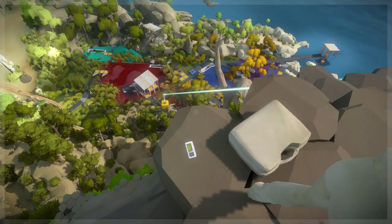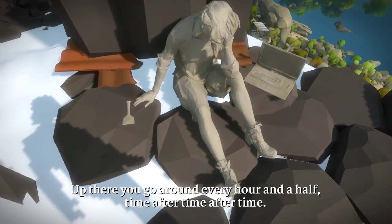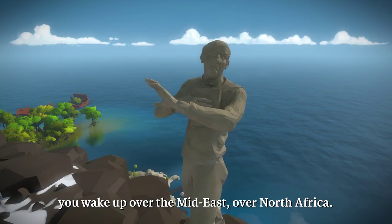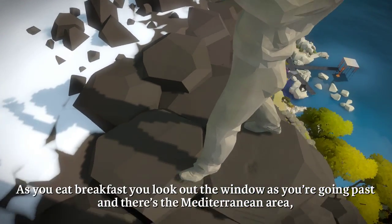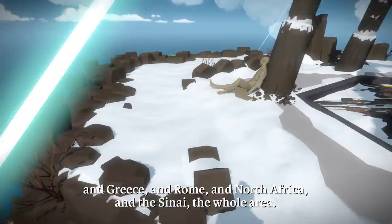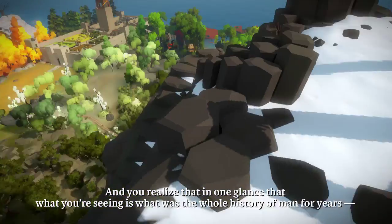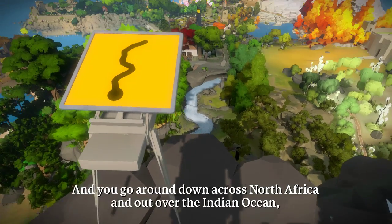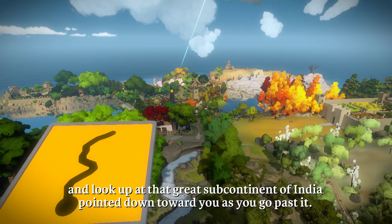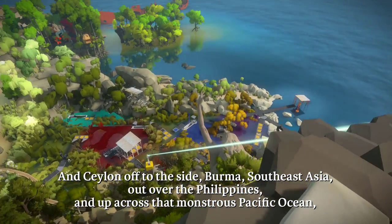Surveyor? Hey, look at this. Up there, you go around every hour and a half, time after time after time. You wake up usually in the mornings, and just the way that the track of your orbits go, you wake up over the Mideast, over North Africa. As you eat breakfast, you look out the window as you're going past, and there's the Mediterranean area, and Greece, and Rome, and North Africa, and the Sinai. The whole area, and you realize that in one glance that what you're seeing is what was the whole history of man for years — the cradle of civilization. And you go down across North Africa and out over the Indian Ocean, and look up at that great subcontinent of India, pointed down toward you as you go past it. And Ceylon off to the side, Burma, Southeast Asia, out over the Philippines, and up across that monstrous Pacific Ocean.